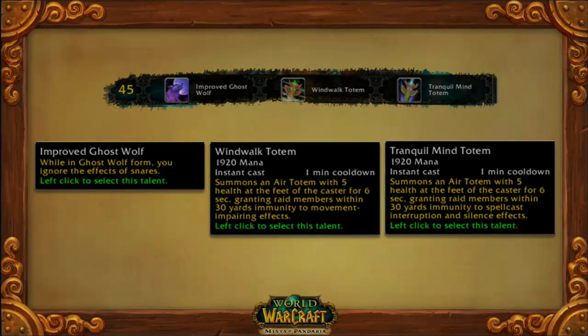Let me explain Improved Ghost Wolf here. We went ahead and gave Instant Ghost Wolf to every shaman, and then flipped it around so if you want the Freedom Wolf, you take the talent along with the Instant Wolf. Wind Walk will grant your whole group immunity to movement-impairing effects while it's out. And then the Untranquil Mind Totem has kind of the same effect as our Mastery — rather than reducing pushback, it makes you immune to interruption and silence while it's up.